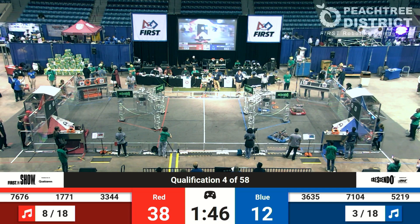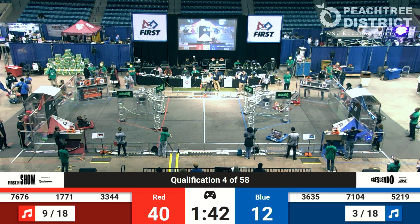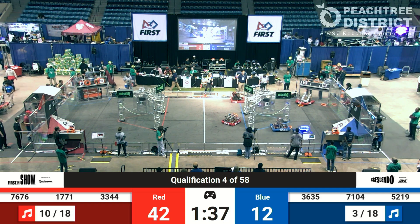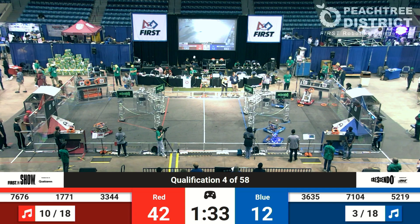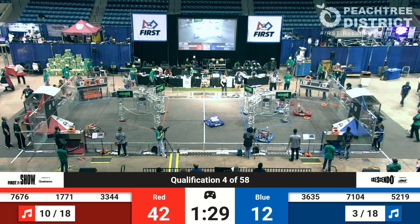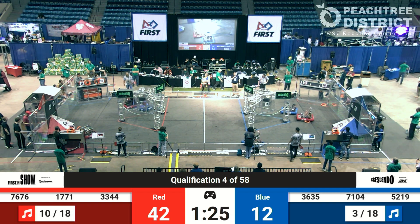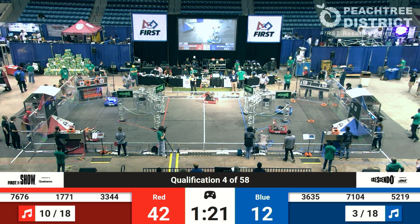52-19 playing a blocking maneuver on 33-44, trying to keep them from getting downfield and scoring those valuable notes. As the North Gwinnetic Robotics team slides under the stage, heading down towards the source zone for the Red Alliance. 52-19, the Techno squad, trying to slow them down, keep them from scoring. 36-35 dancing with 17-71 as they head towards the source zone.